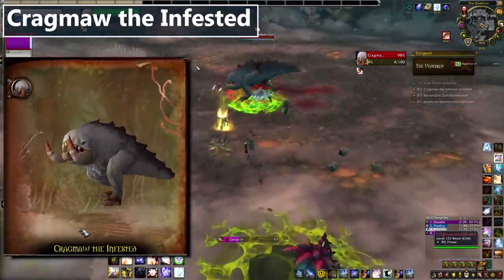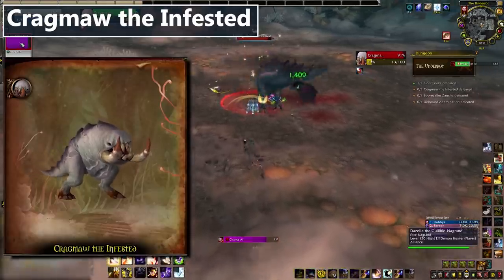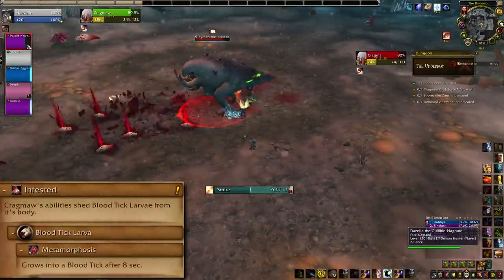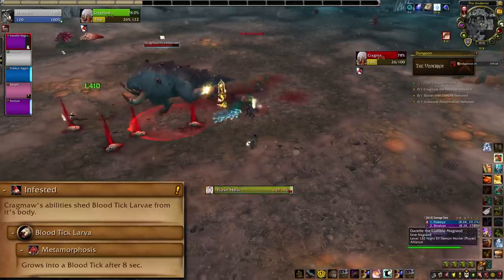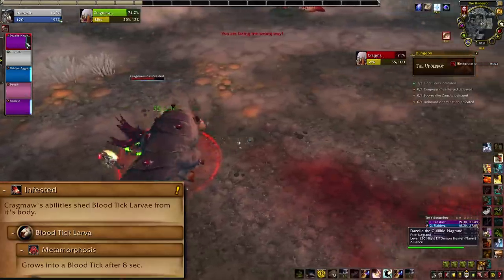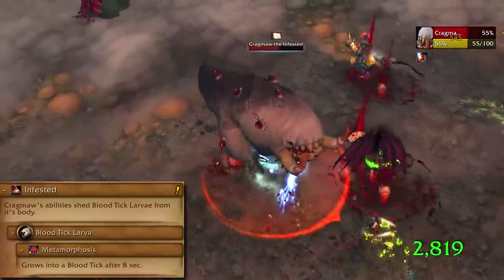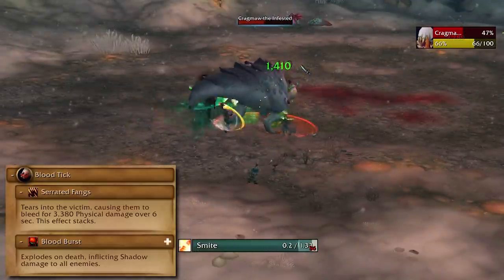Cragmaw the Infested is up second, and he'd be cuter if he didn't have so many ticks. And teeth — he's got a lot of teeth. All of his abilities spawn blood tick larvae, which become blood tick adds if left alone for 8 seconds. To prevent that, go step on them. It's very gross and very effective. No clicking required, just walk over them. If the blood ticks do spawn, you want to kill them ASAP and watch out for their blood burst on Heroic and Higher.